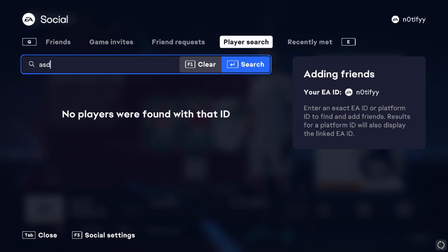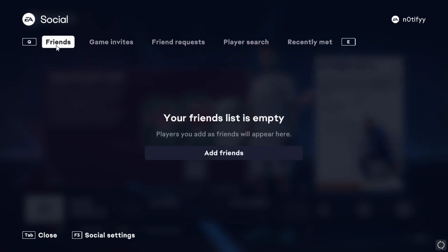I need to mention that you can't play with players that are playing on different generation consoles. After you have added them, they will pop up in your friends tab. You exit this tab completely.